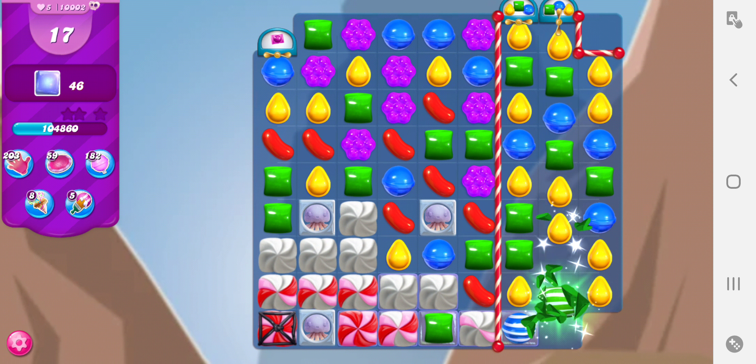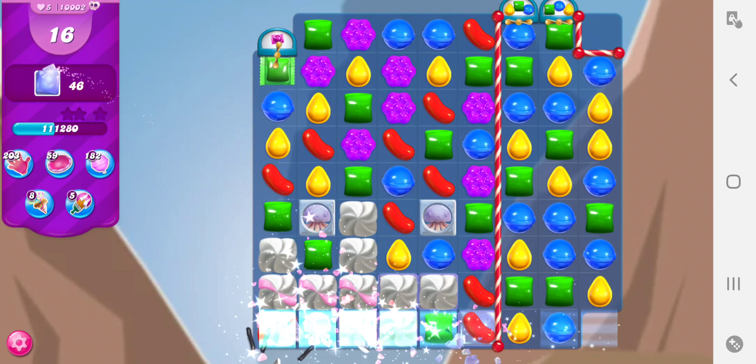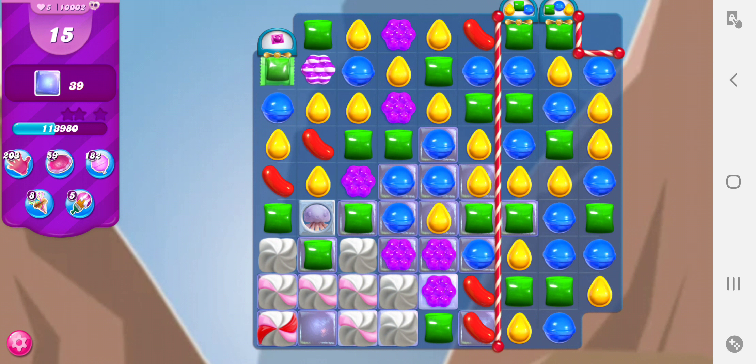Let's make a stripe-wrapped combo here. I made two stripes instead, but that's okay — that'll take out the bottom row, which is the hardest one to get to. And a stripe-wrapped combo — love those. You know I love those so much.